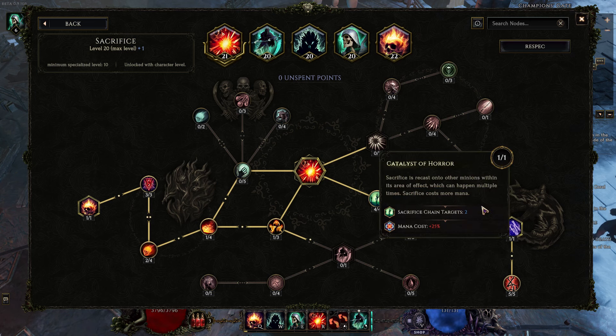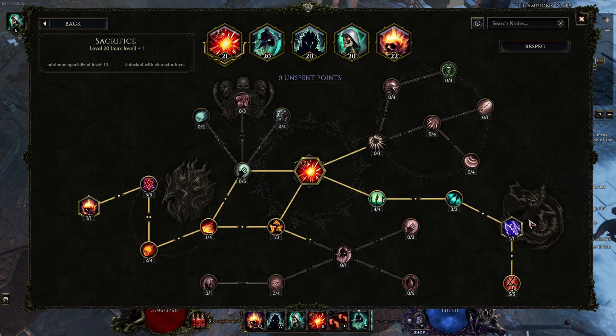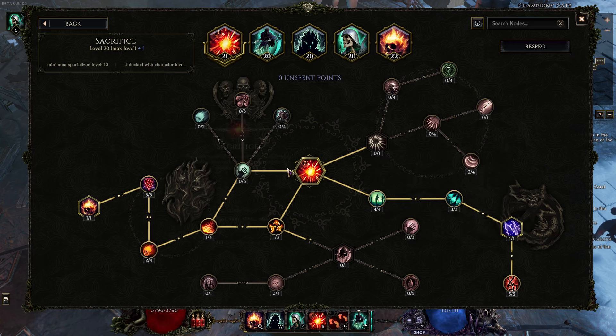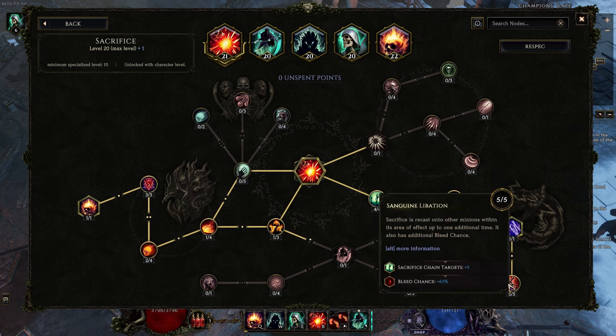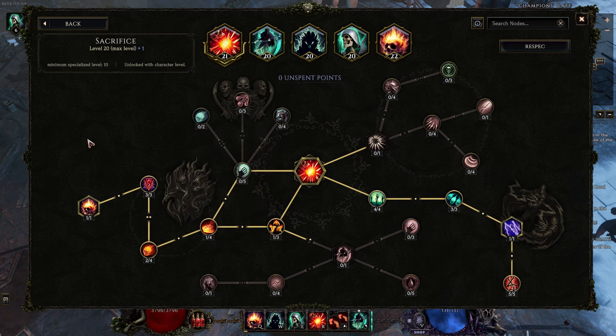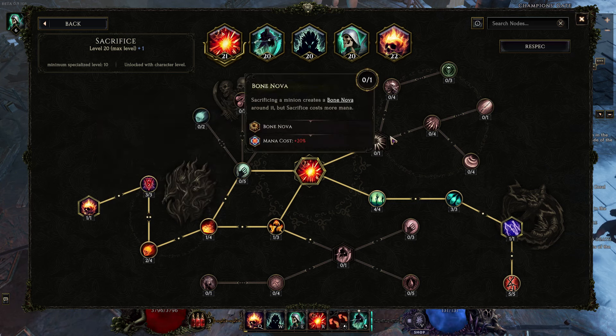These area nodes just help us out with the chaining because the chaining will only take to other minions in the area of Sacrifice. So what this means is that if I have eight minions all in an area together and I cast Sacrifice once, I now get a 2,000% damage bonus to Infernal Shade and still two seconds of duration.